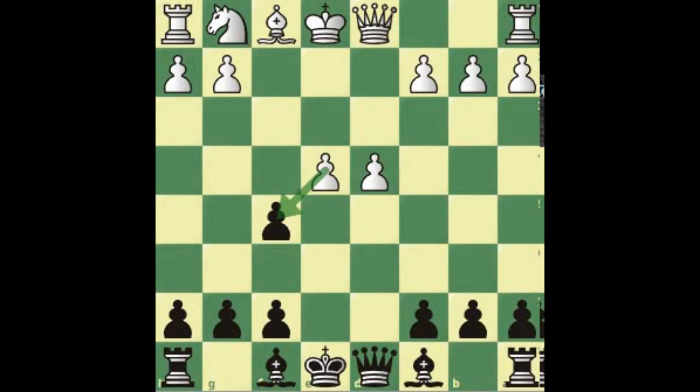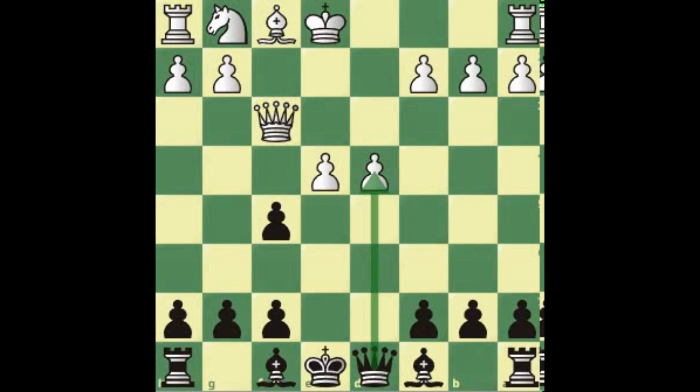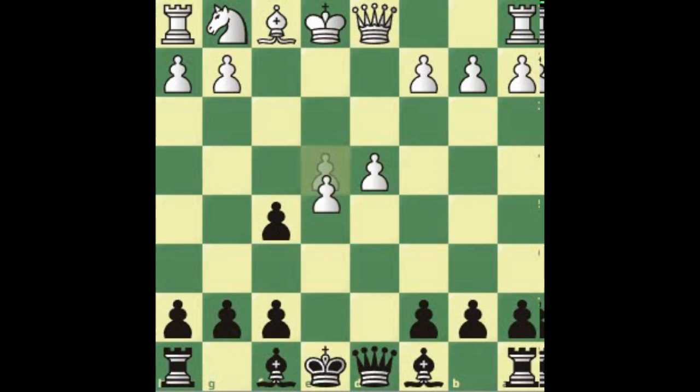White's best move is to take the pawn. Let's quickly mention how wrong things can go if white plays something else. Like knight f3 — we can take the pawn with an attack on the knight, so that's really wrong. Queen f3 — we can just take this pawn, there's no compensation whatsoever for white. We're just winning more and more.